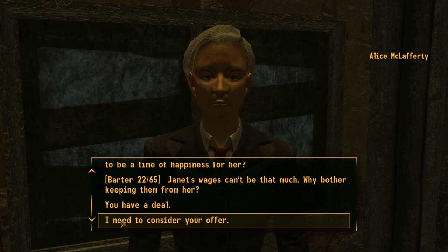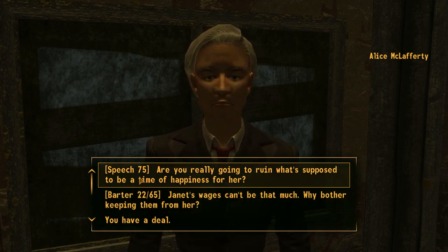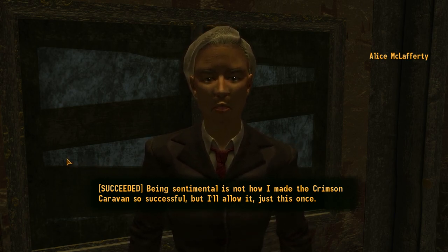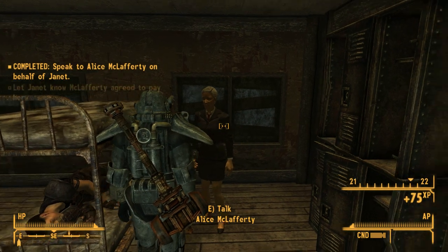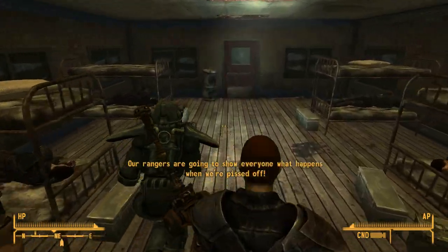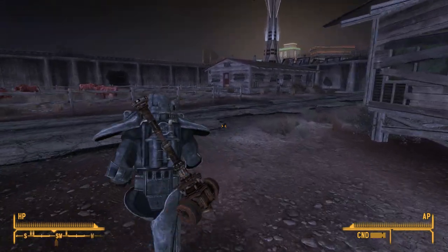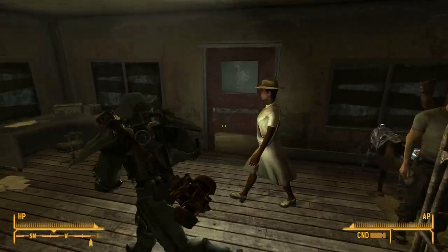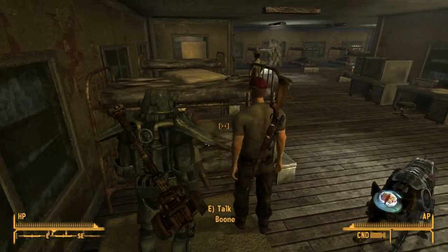I mean, if someone else needs to leave — life happens, right? What if there's an emergency? What if one of these people had a loved one that got really sick or was passing on, and they just had to go for a few months — you don't get your wages? Sorry, it's just not right. Was Janet not in here? Am I losing my mind? Oh, she's right there — derp. Boone's like, she's right here. Standing right over her. Hello. Have you spoken with McLafferty yet? I convinced her to pay you what you're owed — you're free to leave.